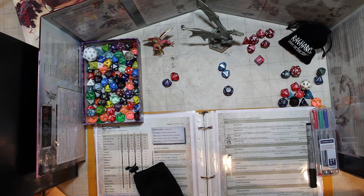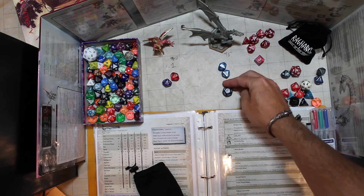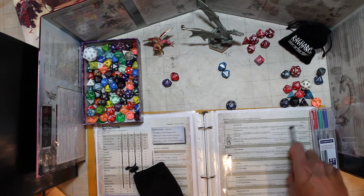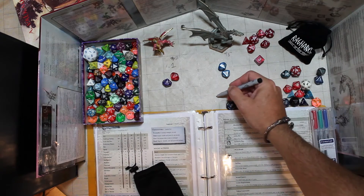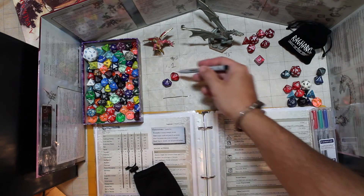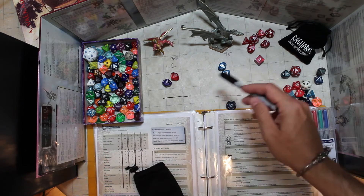When burning a damage die to trigger a special effect, you're going to move it into a different section. This is a play area behind the GM screen — you could just draw some lines and say above this line you've got your damage pool, which is the damage the monster has sustained.